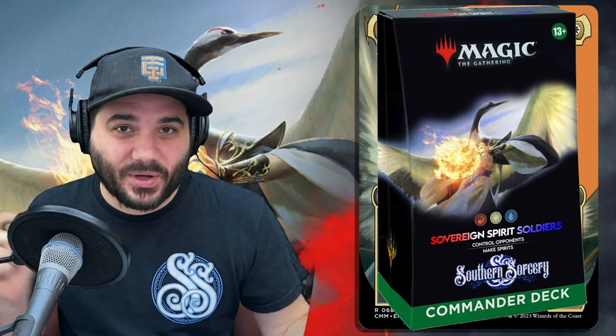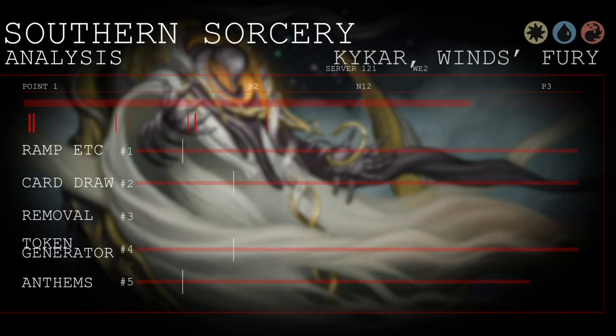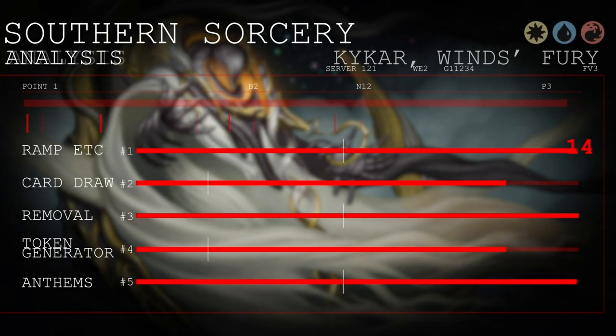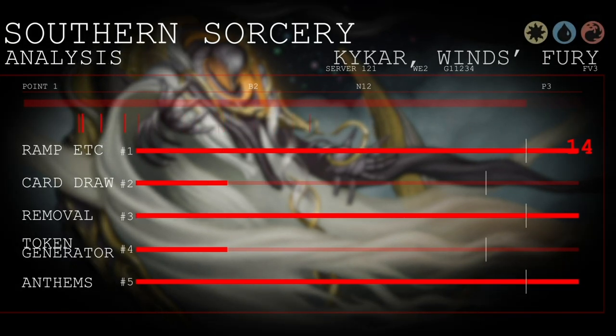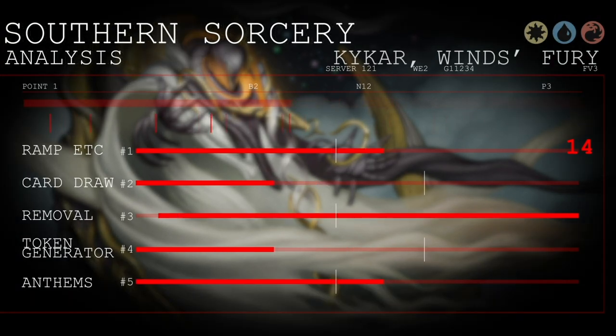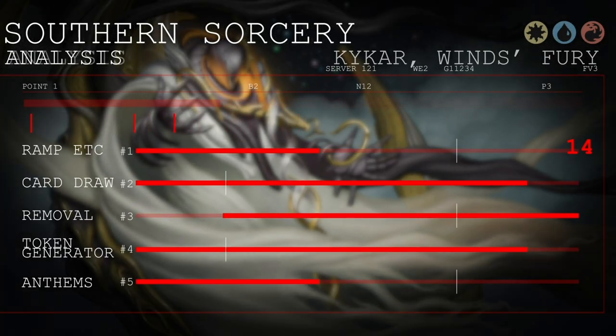Since this was our first time making our own pre-con, if you will, we decided to do an upfront little breakdown of the deck. We have 14 total ramp and cost reduction spells — everything from mana rocks to things that make treasures, to things that reduce the cost of colored spells or certain types of spells.